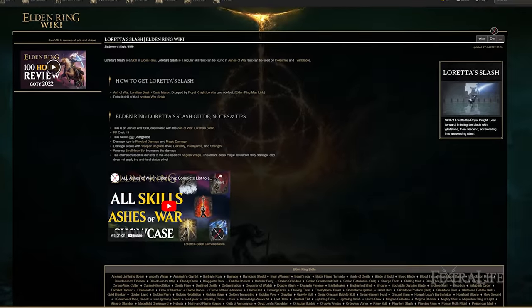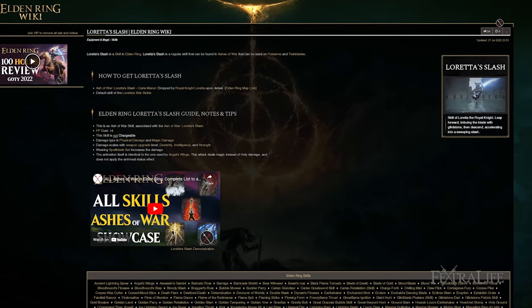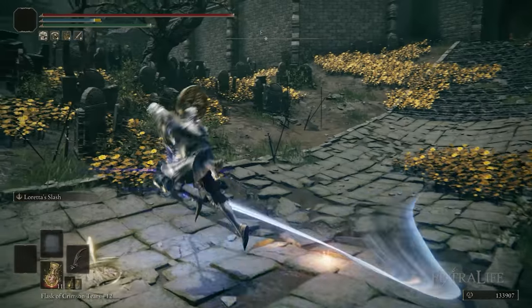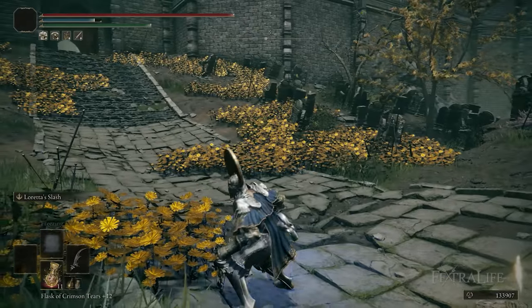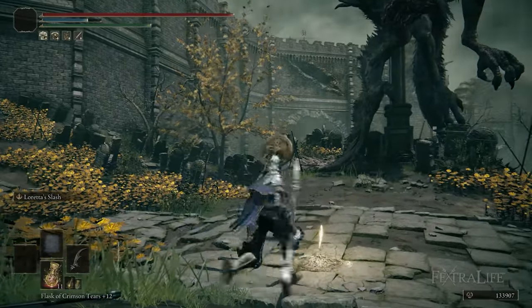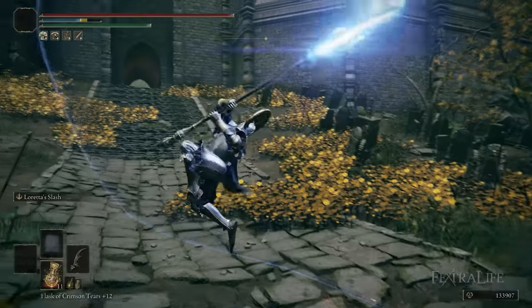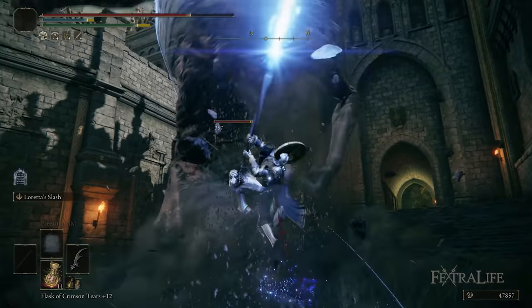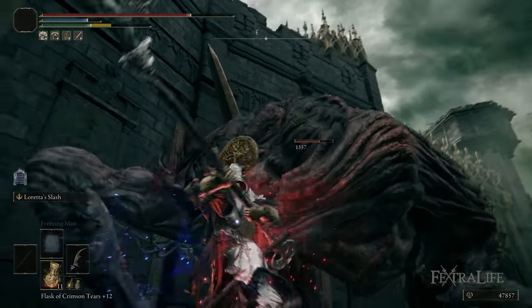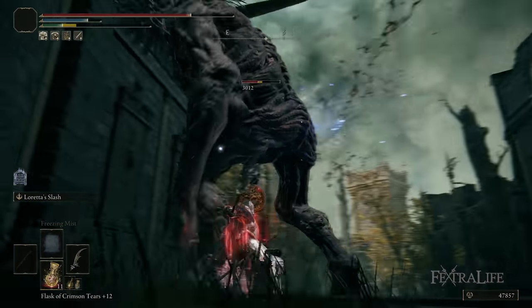The weapon skill on Loretta's Warsicle is Loretta's Slash. This is an Ash of War that you can get on a lot of different weapons — you can manually put it on all different weapons — and it doesn't deal as much damage on this weapon as it would if optimized on something like the sword spear. So you're not going to get as much damage with Loretta's Slash, but what you do gain is that range, which is absolutely outstanding. Also, the weapon looks really cool, and I love the aesthetic of this weapon compared to the sword spear.